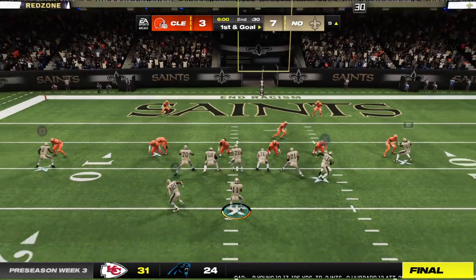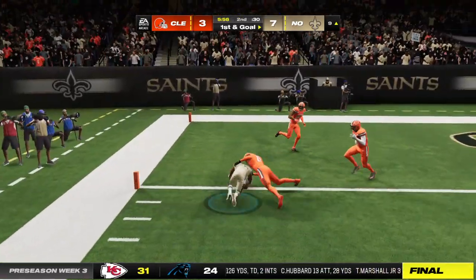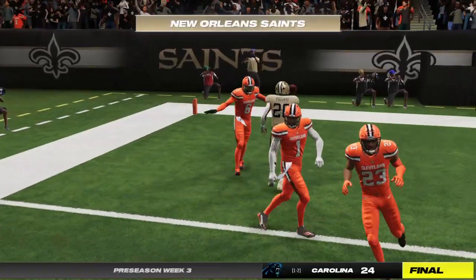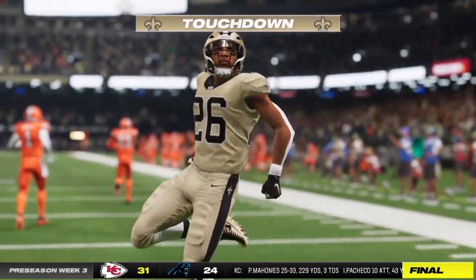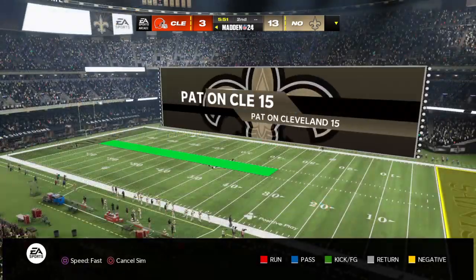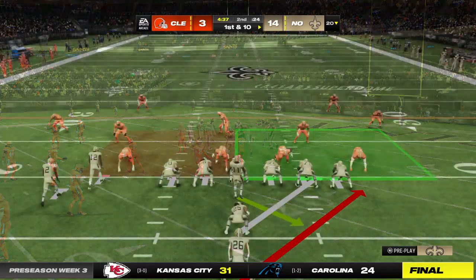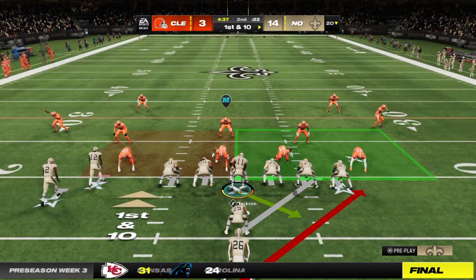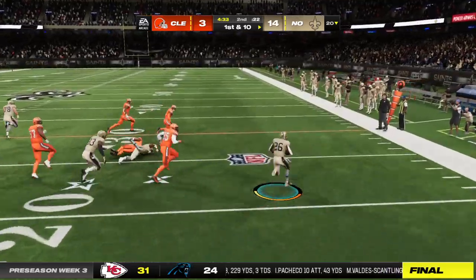Ready for the second quarter from New Orleans. It's the Saints in possession, and they touch down — Saints! Tony Pollard scored on the ground and through the end. So now this offense will take over and they will have the football at their own 20-yard line.